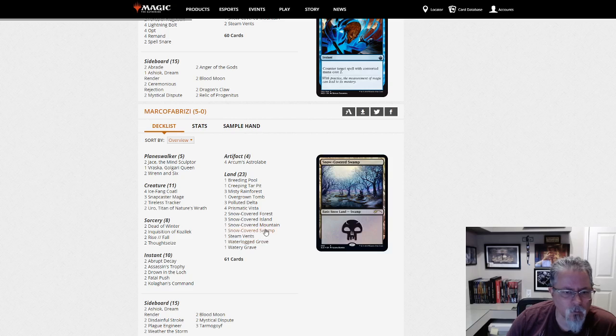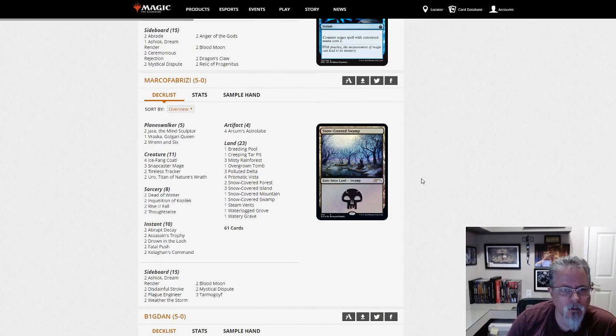Marco Fabrizzi with Four Color Snow Control. Interesting how the Pioneer list we saw yesterday was extremely aggressive, and today's Modern deck is feeling a lot more controlling.